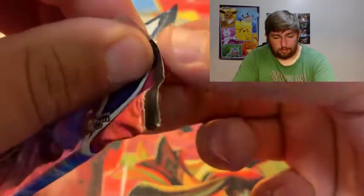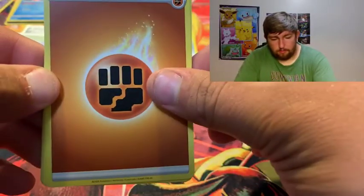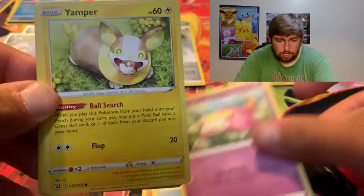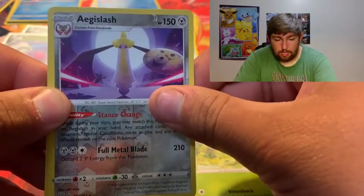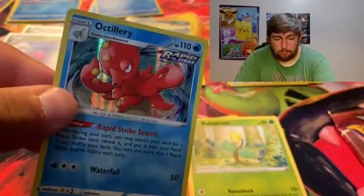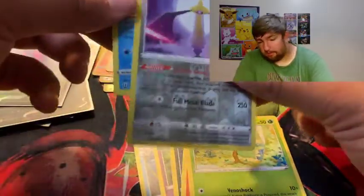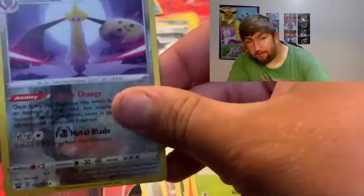We go into our Battle Styles packs and we have Urshifu and Tyranitar - it's kind of weird how they planned that out, but it kind of fits the cool feature of the tins. Let's see if we can get another V at least. There's a sleeping Tyranitar - that'd be cool. We got: Bruxish, Honchkrow, Scizor, Galarian Slowpoke, Yamper, Murkrow, Selenite, Braviary, Aegislash, and we did get a holographic. Last video we had the Sandaconda, so there's another holo added into the collection.